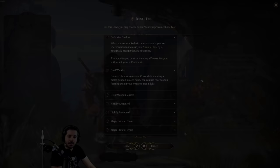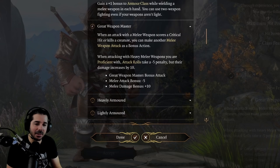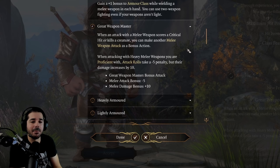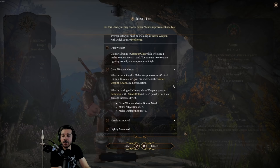Next up is the Great Weapon Master feat — also one of my personal favorites. This is mainly for those who are going to wield heavy melee or two-handed weapons. The first benefit is that when an attack with a melee weapon scores a critical hit or kills a creature, you can make another melee weapon attack as a bonus action. This can be potentially really powerful.